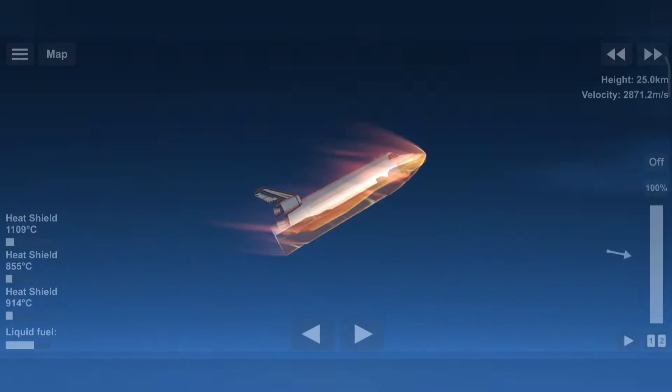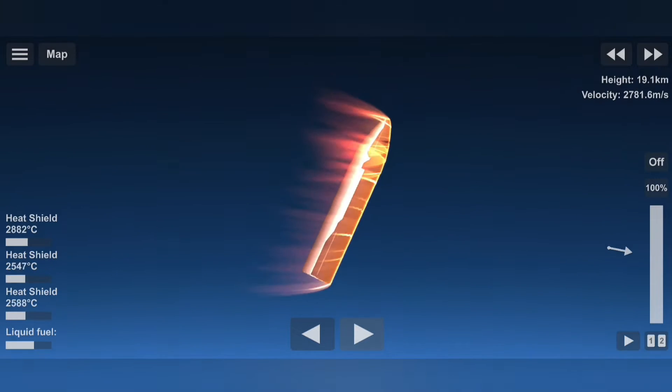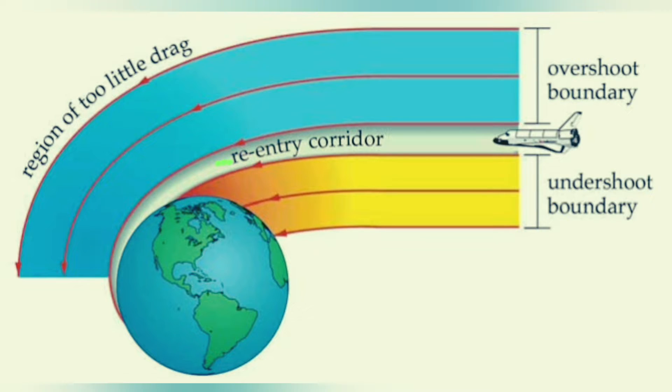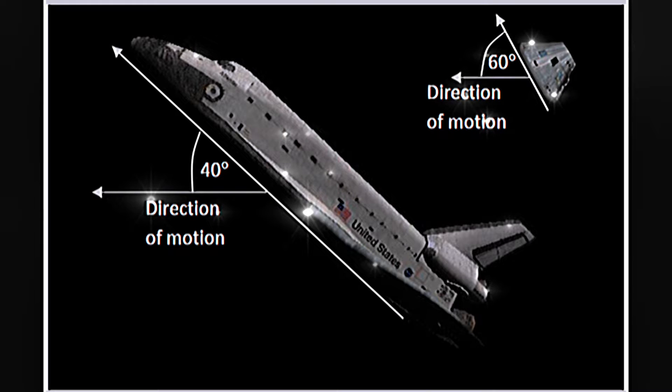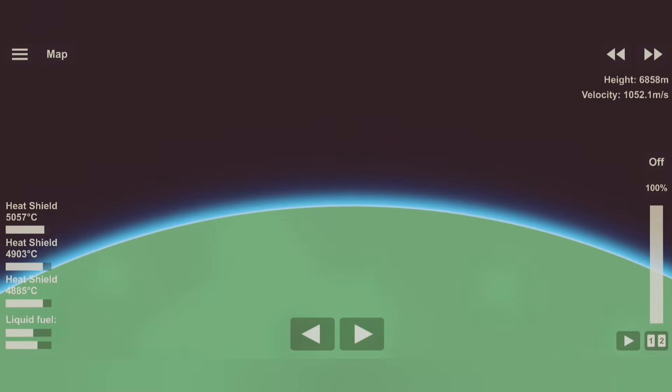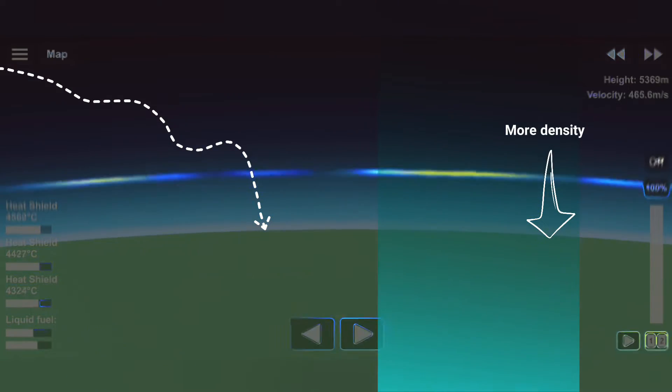When you de-orbit, you enter the atmosphere through the correct corridor. Due to the extremely high speed, spacecrafts endure aerodynamic pressure and high temperature from the moment they enter the atmosphere. According to the shape of the spacecraft, the way of entry and the entry angle is very important to the direction of movement.